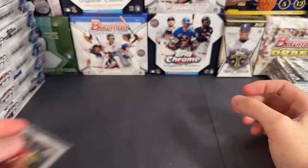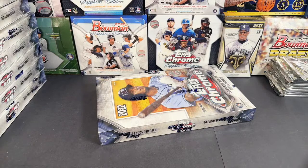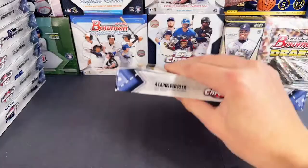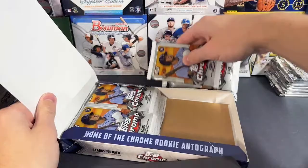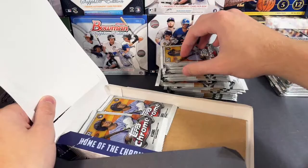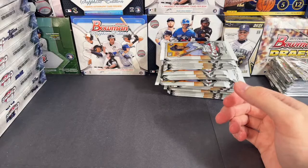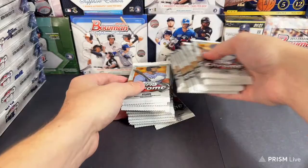Saw a little Jarren Duran refractor on the end. Let me move over this base pile and then we will do box five. All right, box number five — let's see what we got. Good luck you guys. Let's light up the chat a little bit — if you guys want to guess the first auto we get out of here, I will give you 50 dollars in store credit. 50 dollars in store credit if you want to guess the first autograph we hit out of this box. Put your guesses in the comments.